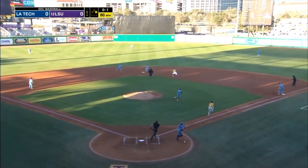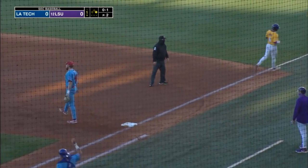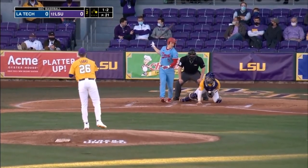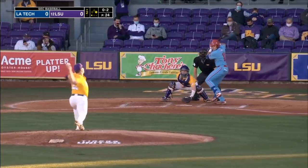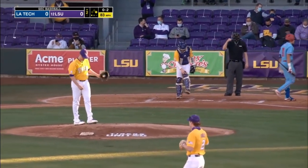A ground ball to the left side — Ray to second for one, on to first for two. The diamond is pretty much covered in shadows. There's a breaking pitch, and Corona goes down on three.